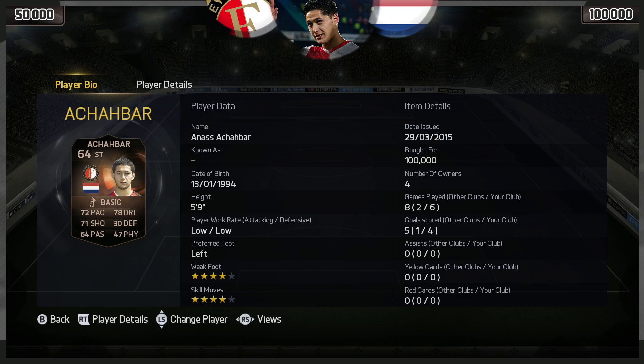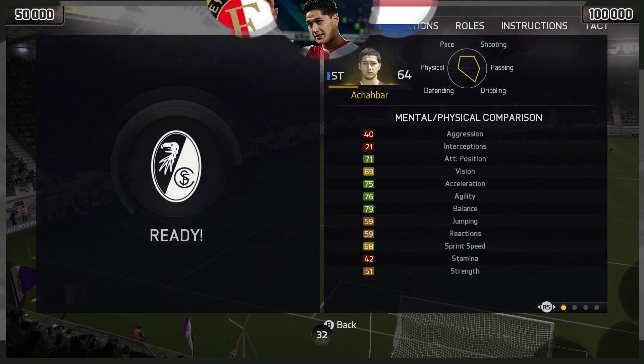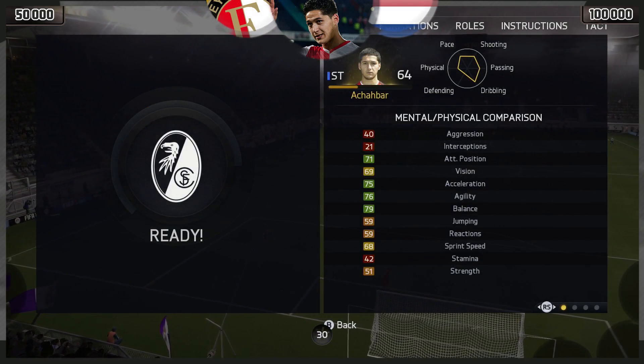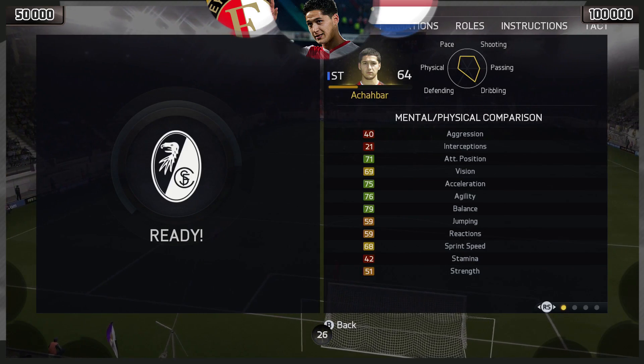His minimum is 50,000 coins on both Xbox and PlayStation and his maximum is 100k. Four star skills, four star weak foot, and low to low work rates. This guy is lazy as hell — and just look at that sprint speed: 60. It's just not good enough.